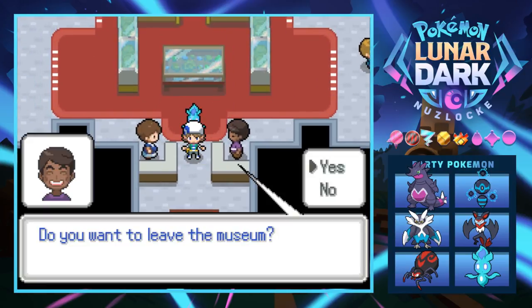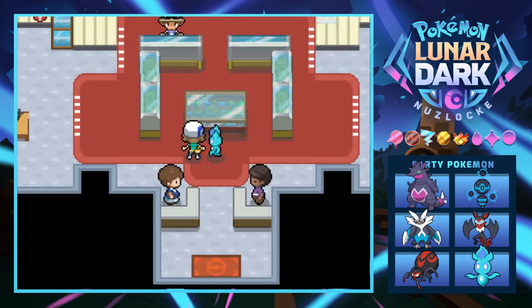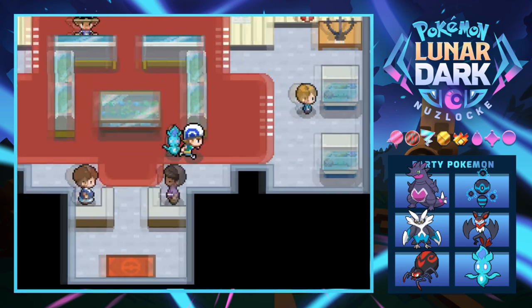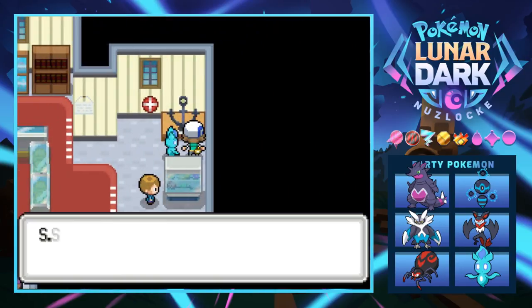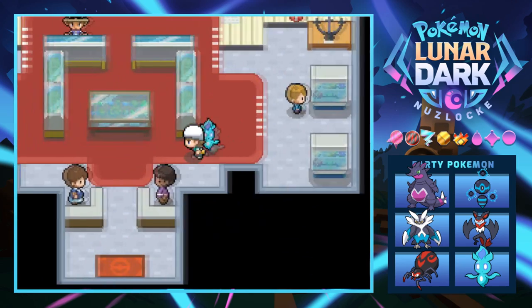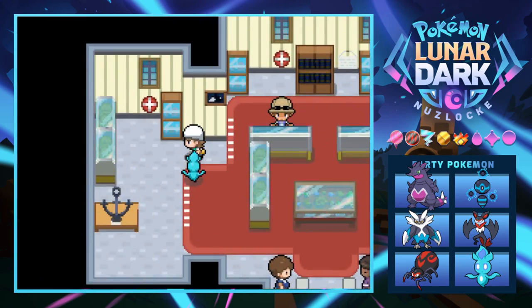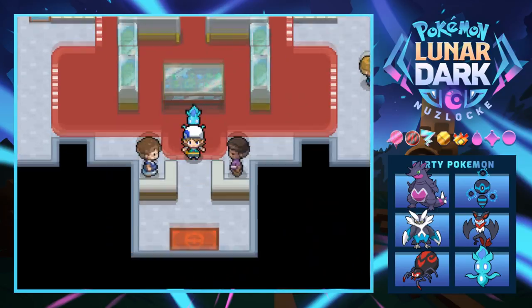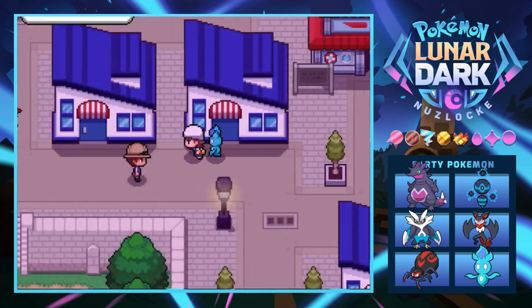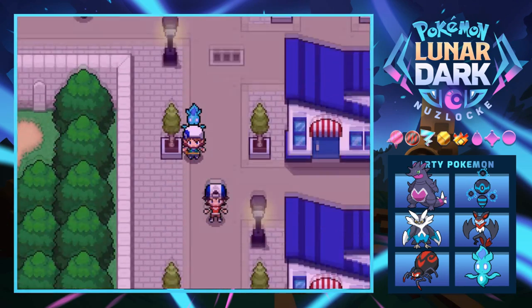We find one more anchor - a cactus anchor from the old half-sunken ship in the Hoenn region. I thought there were stairs in here but that's literally all there is. Pretty cool but not entirely worth it. We leave the museum and do some more exploring around the city.